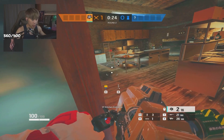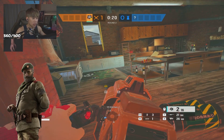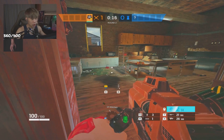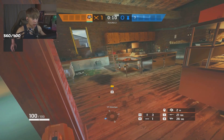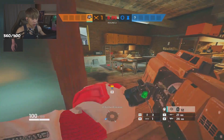One tip to counter Kaid — especially on Clubhouse — is my favorite one. If you put a Hibana charge at the corner of the Kaid hatch, you're able to actually get rid of the Kaid Rtila. This might not work for some other hatches, but if you do this you can get rid of the Kaid claw and easily go for the hatch after that. Try this the next time you play on Clubhouse.